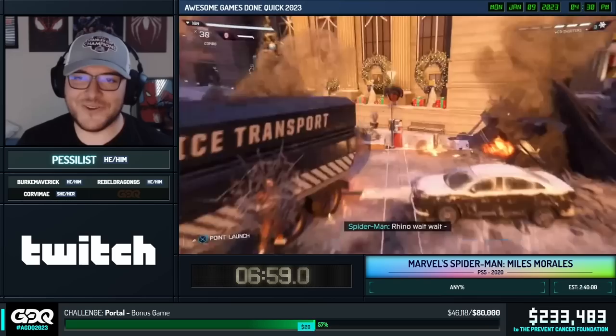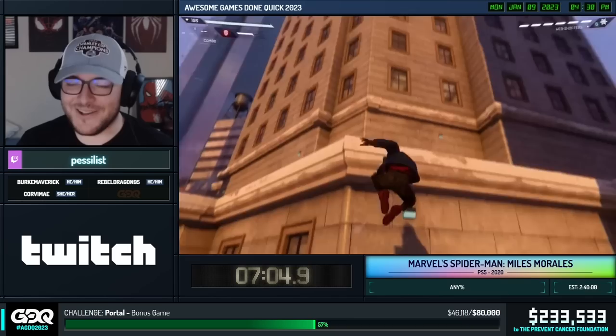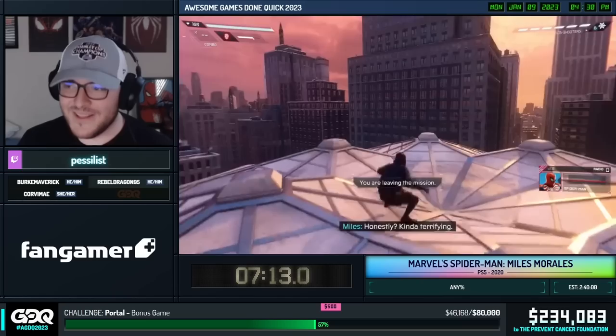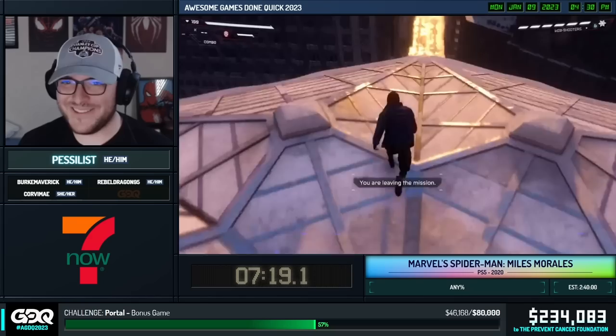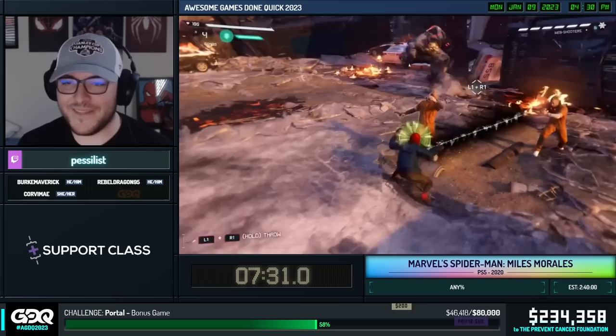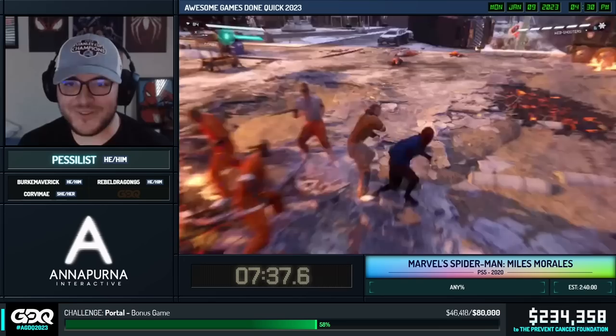A lot of things in this video game are triggered by dialogue — certain dialogue needs to play for certain triggers to be hit. So we have to wait for certain dialogue to be played. For some reason, if we go up here, it plays some dialogue from the last mission, and that skips some dialogue in this section and allows us to go slightly faster. I think it saves like five or six seconds. And then after Miles says 'wow, just wow,' we can take out one dude and continue the mission.